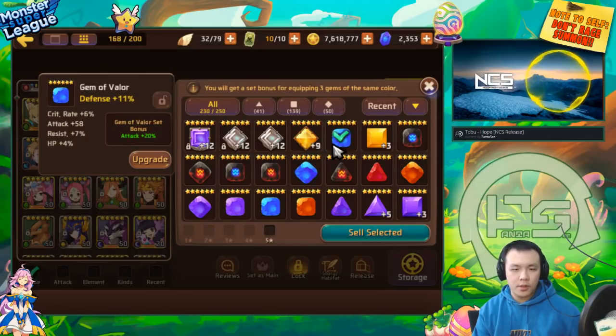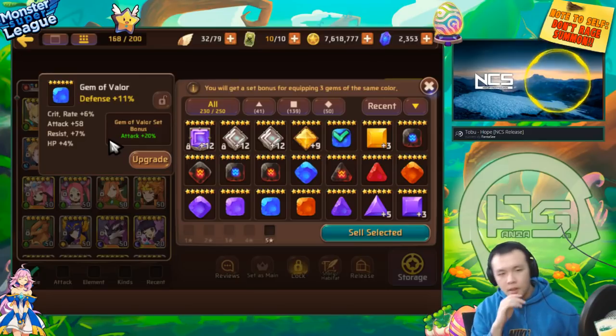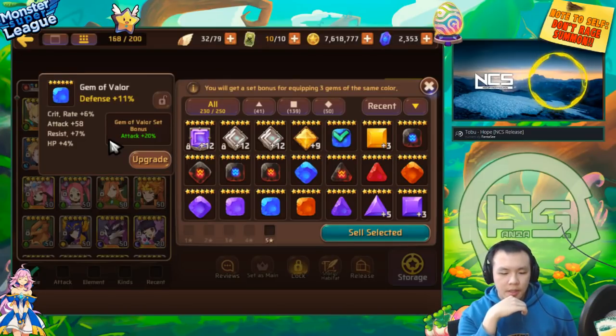Nice - 21% crit conviction gem with resist. It's a defense one but I could probably use it on an aggressor and it could be pretty damn strong. I think in the highest tier, dark monsters are probably just the best of any element. That one's already a keeper, so I'm not going to take it to plus 12. It's already a good gem because it has 21% crit.